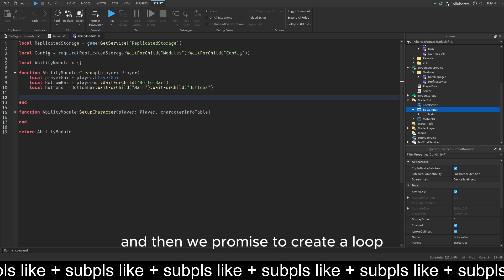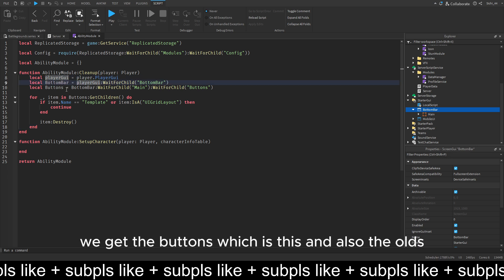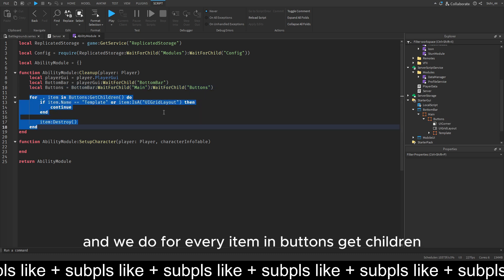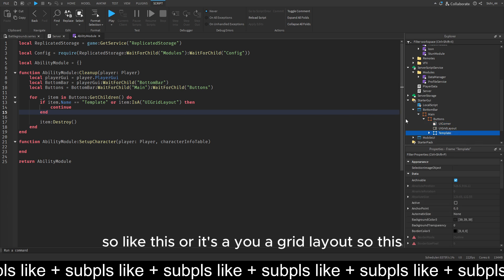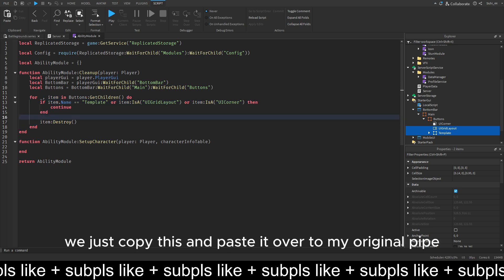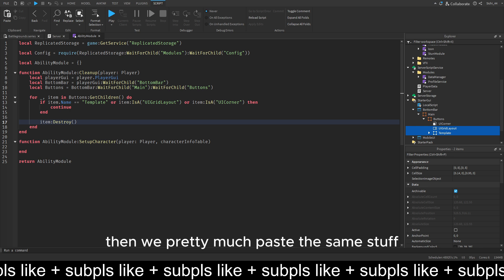We pretty much create a loop to get the player GUI. We get the bottom bar, we get the buttons, and we can delete the alts since we're not going to script that. Then we create a loop and do for every item in buttons GetChildren - which would be those three - and we check if the name is Template, or if it's a UIGridLayout, or also a UICorner. Let me copy this and paste it over to my original file, and then else we destroy for the cast ability and paste the same stuff.